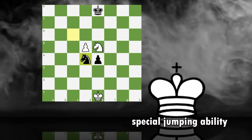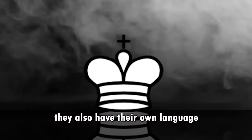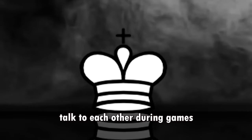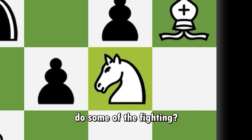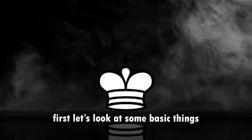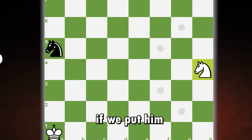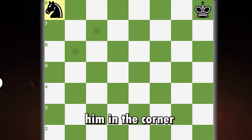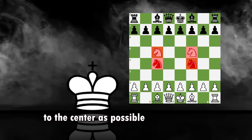The knight has a special jumping ability which other pieces don't have, and can be very unpredictable. If we put the knight in the middle of the board, he is attacking 8 squares. If we put him on the side, he is attacking 4 squares. And if we put him in the corner, he is attacking only 2 squares. So ideally we want knights to be as close to the center as possible.